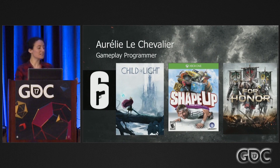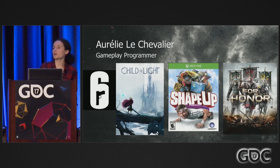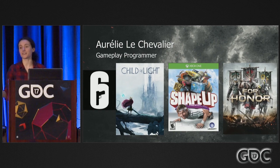My name is Aurélie Le Chevalier and I'm a gameplay programmer at Ubisoft Montreal. I've been working there for about five years now, and I've worked on Rainbow Six, Child of Light, Shape Up, and For Honor.